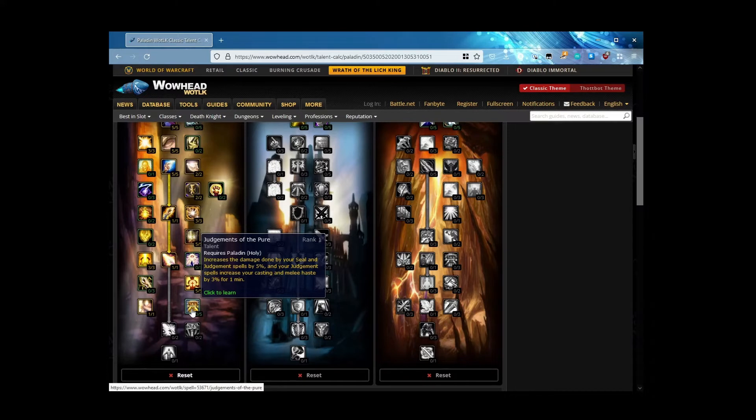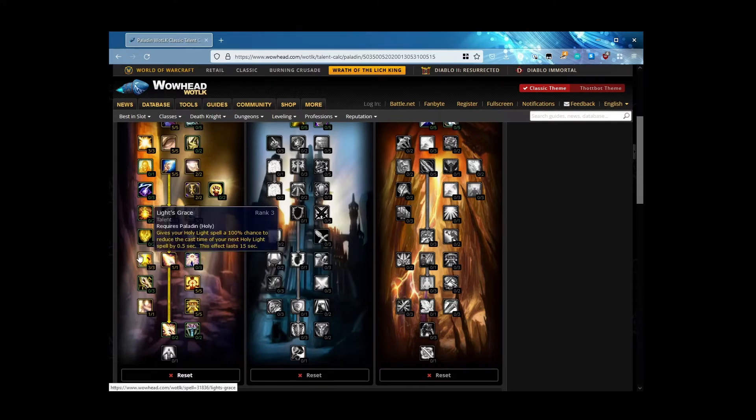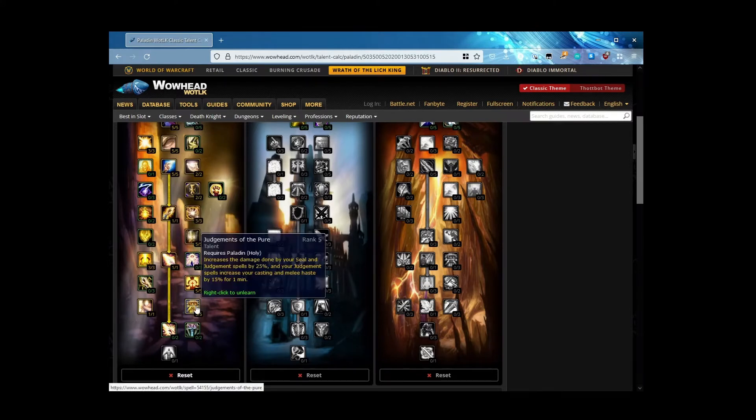Judgments of the Pure increases the damage done by your seal and judgment spells by 5% — whatever — but your judgment spells also increase your casting and melee haste by 3, 6, 9, 12, 15% for one minute. Thanks to Light's Grace you have a 2-second Holy Light in most cases, and then this increases it further — your Holy Light is now 1.7 seconds without any other haste on your gear. So judge once a minute at minimum, ideally more frequently for Judgment of Light or Judgment of Wisdom.